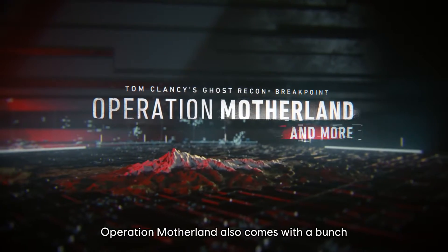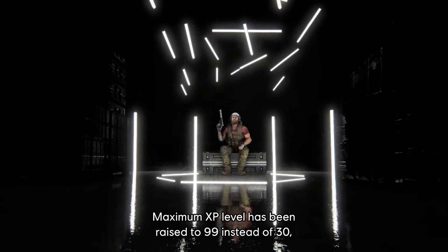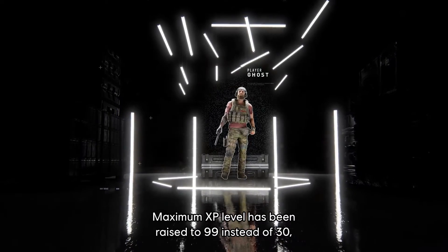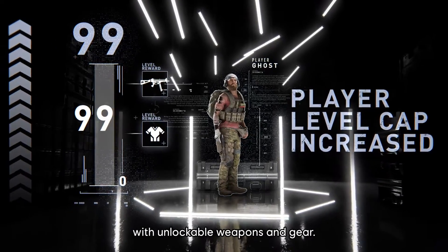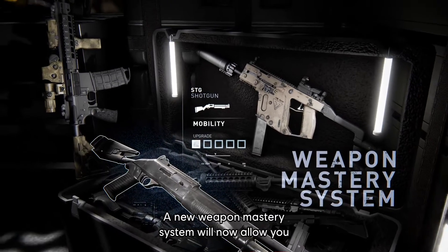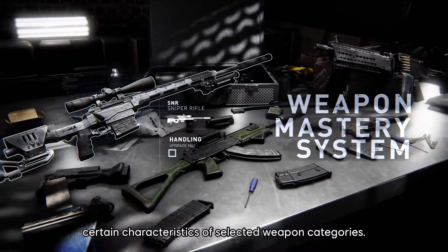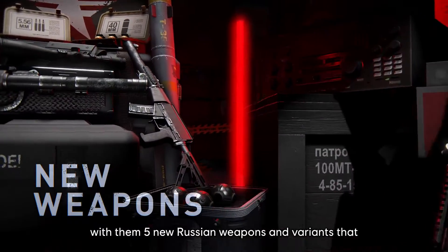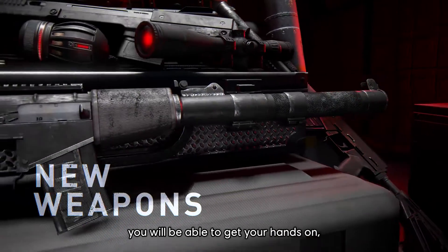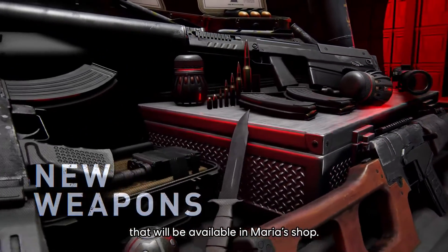That's not all, Ghosts. Operation Motherland also comes with a bunch of other gameplay additions and improvements. The maximum XP level has been raised to 99 instead of 30, providing a new long-term objective to everyone with unlockable weapons and gear. A new Weapon Mastery system will now allow you to use your extra skill points in order to improve certain characteristics of selected weapon categories. The Bodarks have brought with them five new Russian weapons and variants that you will be able to get your hands on, as well as six new weapons and variants available in Maria's Shop.